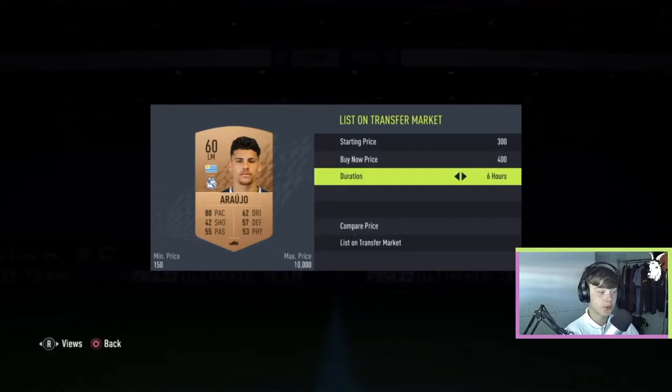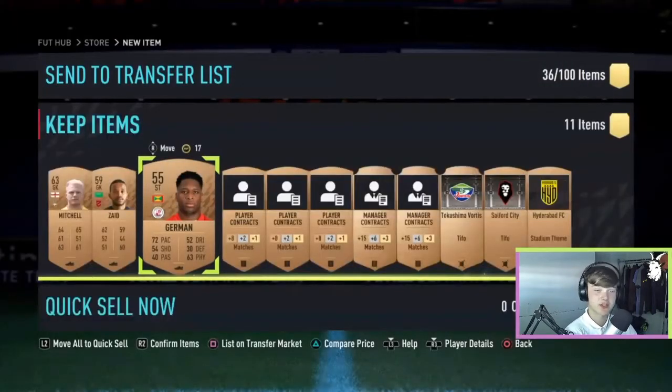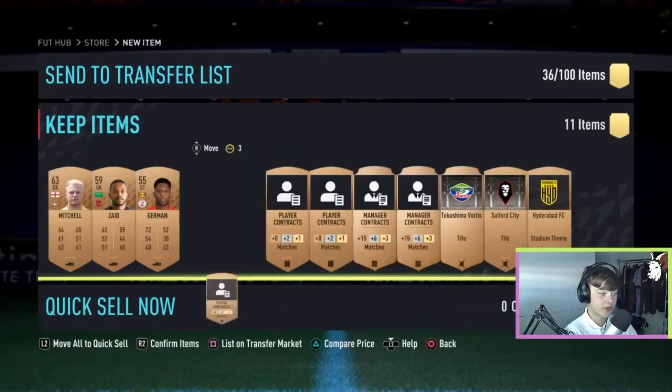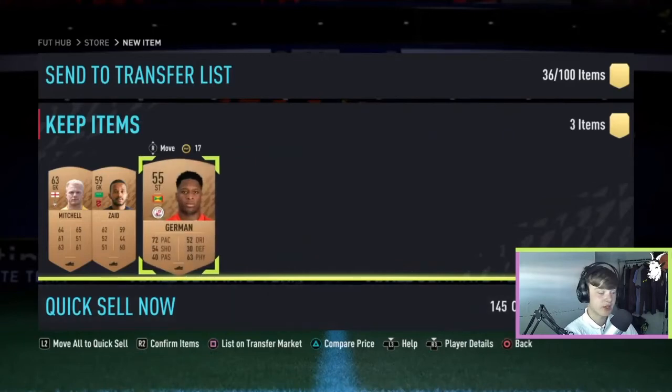This guy here goes for 400 coins. Because they are bronzes they do take a little longer to sell, so I usually list them up for 3 to 6 hours to give it the extra time. The rest of the cards that don't sell, quick sell. The rest of the players that don't sell, just send to your club.